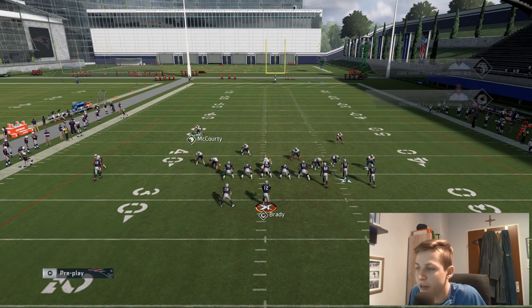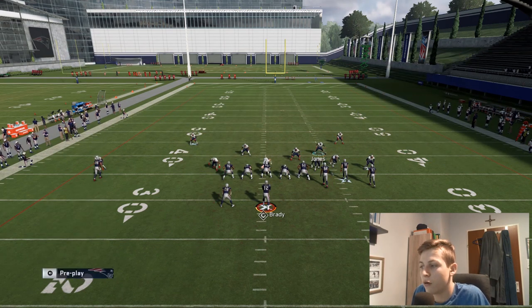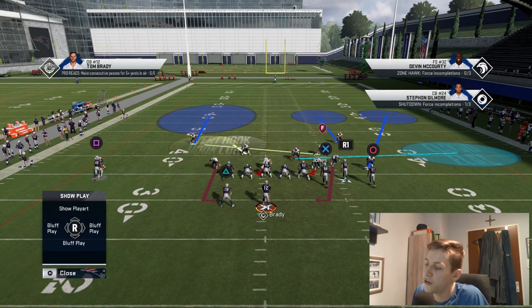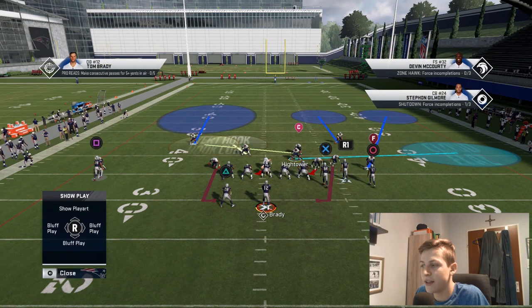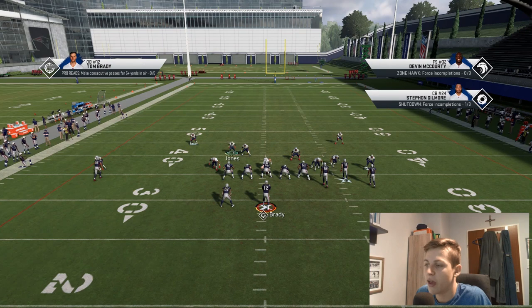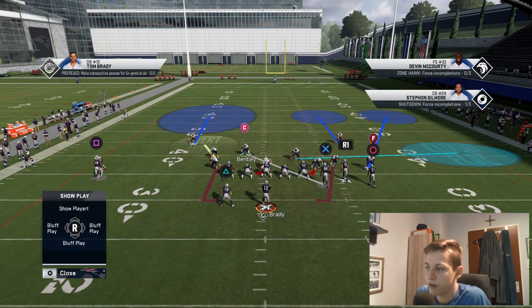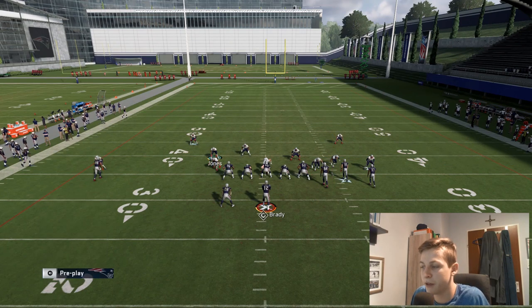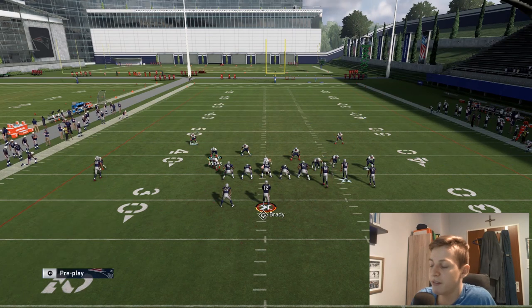So now we have kind of a cover six look — really really good. Once again, my responsibilities are drag routes. I also need to look over here for verticals, because there's no zone in that area. This player goes out to the flat as you can see, and I need to be aware of crossing routes. You can also man up this player on the X receiver if your opponent has been hitting you with verticals a couple of times.